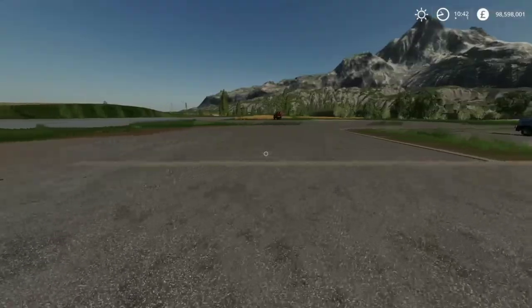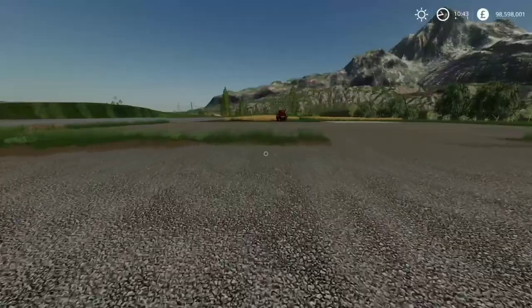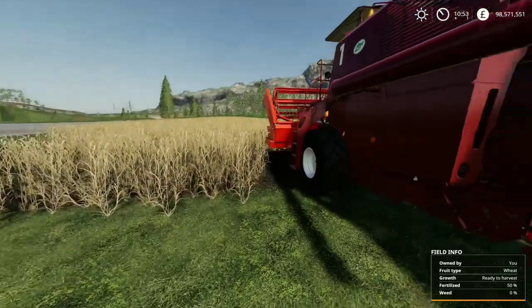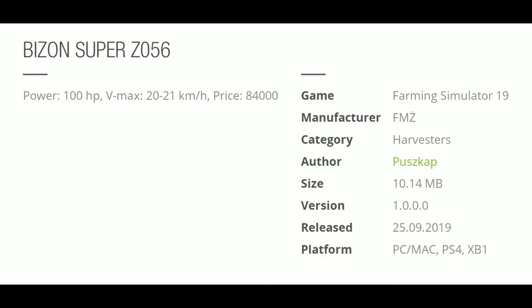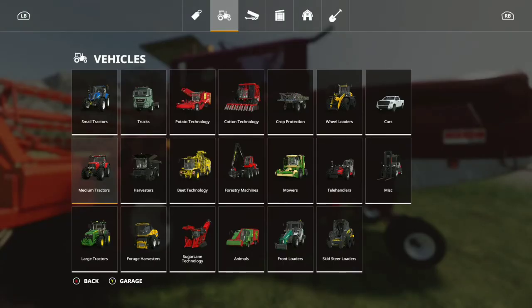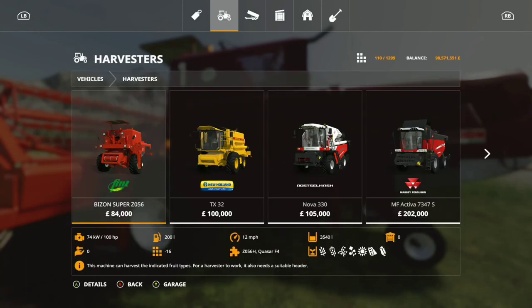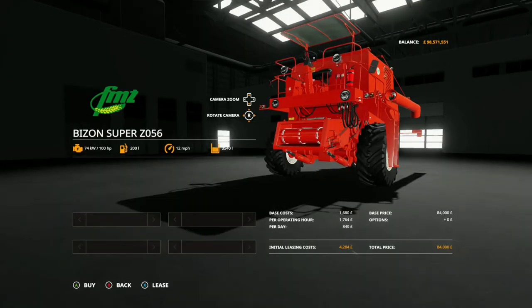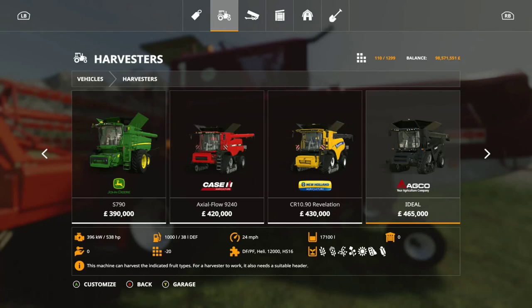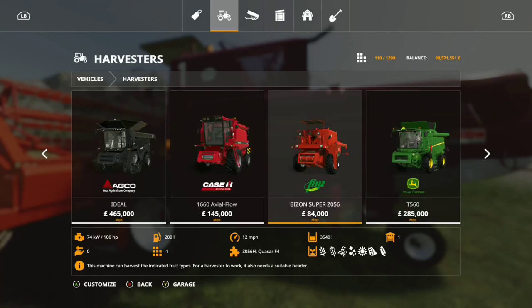Right then, the last one — and that's only 3 this time instead of 23. We have the Bison Soup Z056 by Buzzcap. It's a very old harvester by the looks of it. In the shop then — the previous version in game had a 16 point count, no options, for 84,000. And the new one — the point count is now 20.